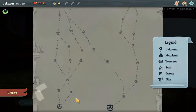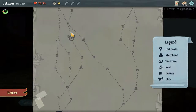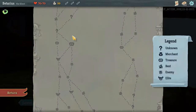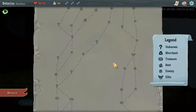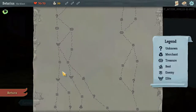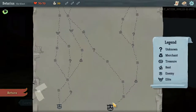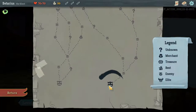Let's talk about this map. One route is: combat, question mark, combat, shop, combat, elite combat — but there's like no campfires on that one. That's a very long way to go without a rest. I kind of like this line: combat, combat, shop, combat, question mark, campfire. We're going to go this route.